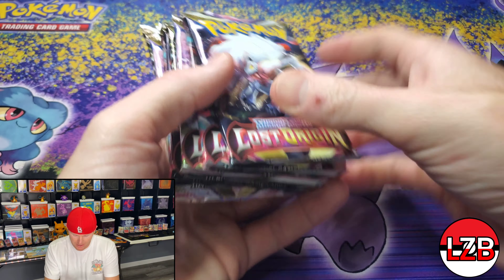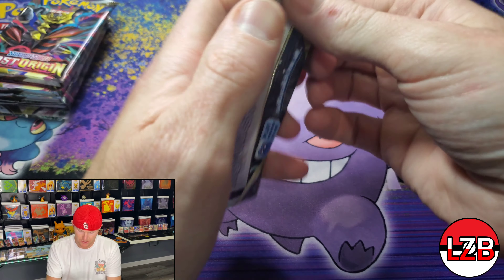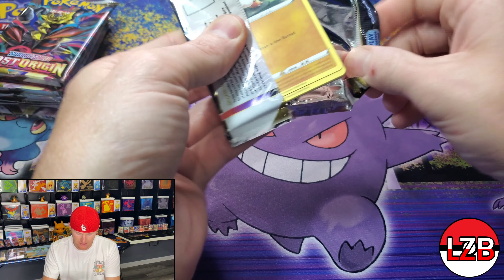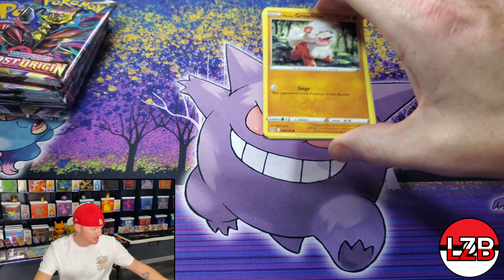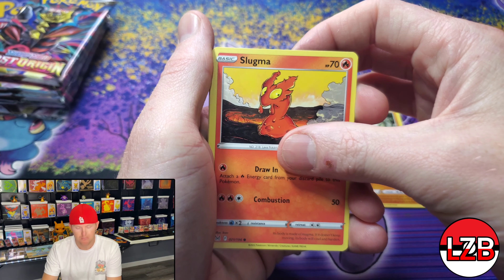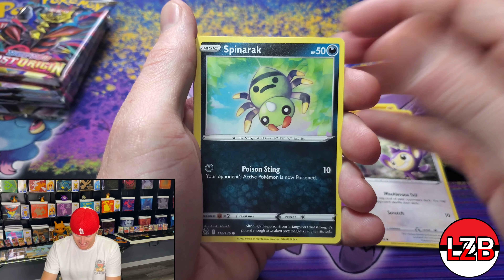Derek pulled a Pikachu VMAX — that thing is fire. And then I pulled the Gengar, which is my chase card for sure. That card is sick. I think it's probably the best Trainer Gallery card. That's my opinion. We'll see what we can get out of these cards though.